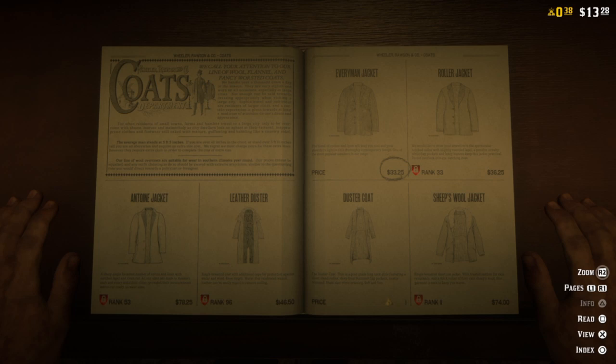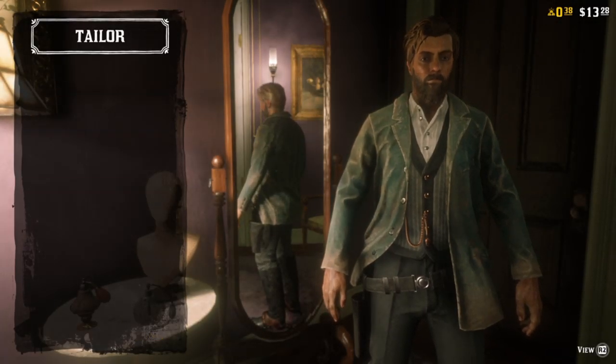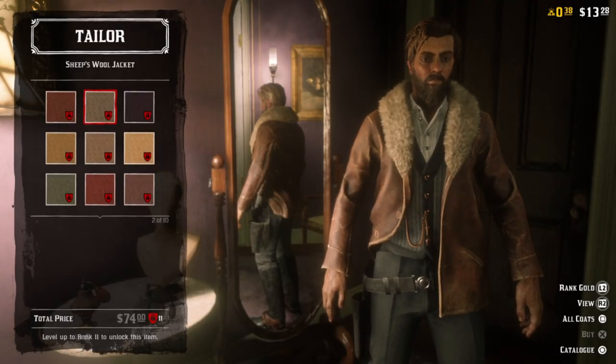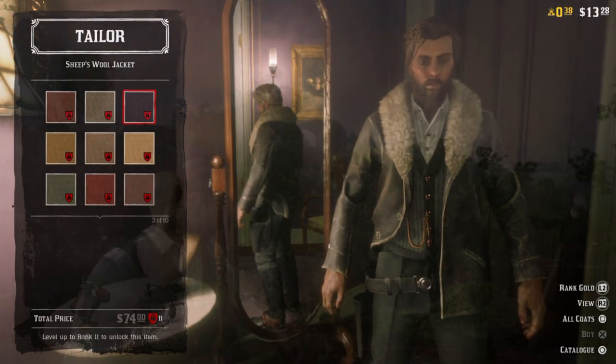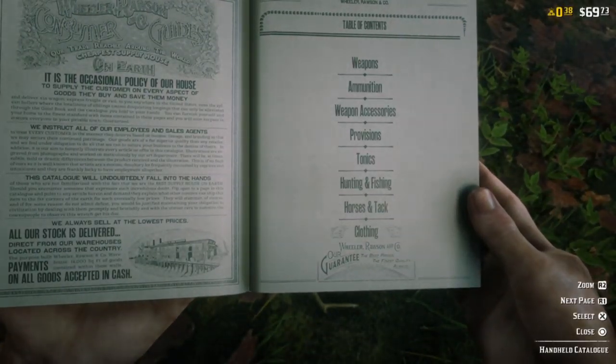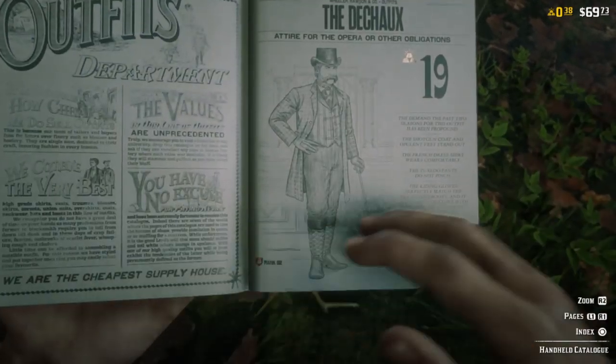Now let's talk about how to get more clothing. You can do this either in Taylor's stores or convenience stores — whatever sells clothing. You can also do this right from the catalog, which is accessed by holding left on the d-pad. Whenever you buy something from the catalog, you're actually not really able to see how it looks on your character, which is kind of annoying, but you can do this in the General's store and the Taylor's store.